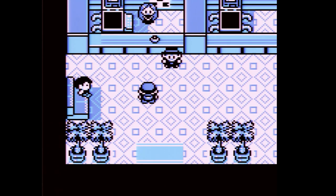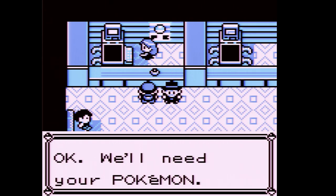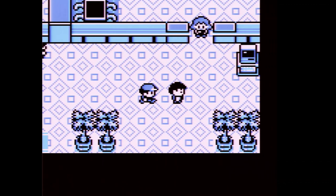First of all, we're going to heal. We're going to put Mew in the PC — I am not going to use legendaries on my team. I've always had that rule. Using legendaries is flat-out cheating.